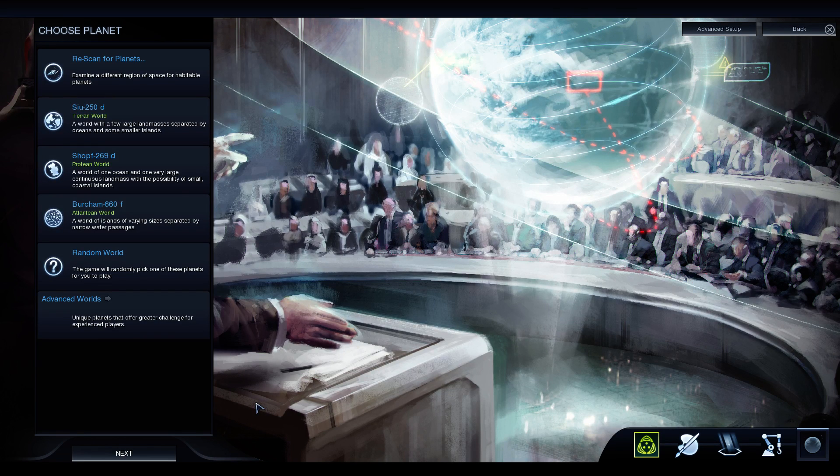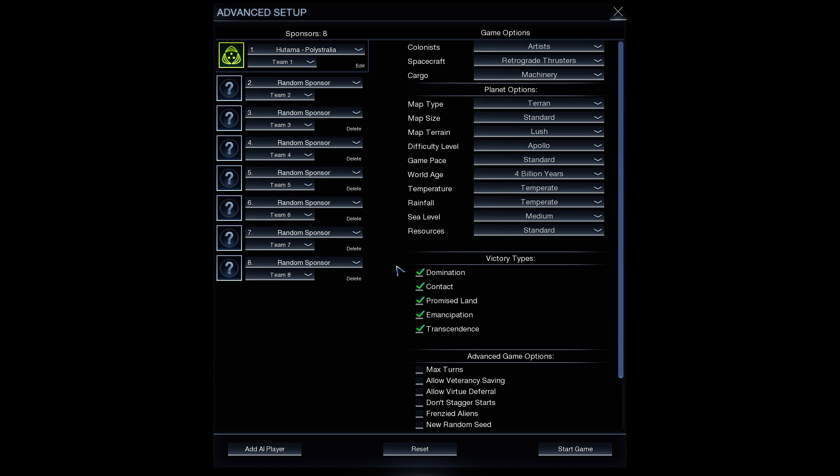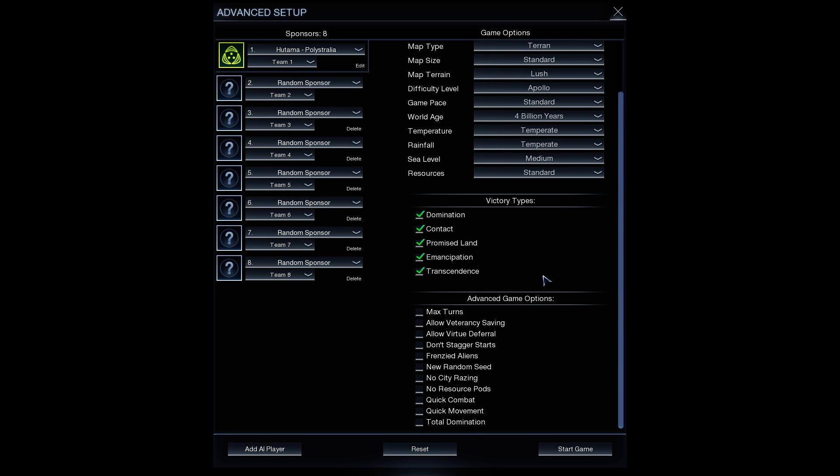Now choosing a planet — we could go random, but we don't want an Atlantean world (that's islands). We want a Terran world with continents, so probably CU 250D. Looking at the advanced setup options: our choices are PolyAustralia, Artists, Retrograde Thrusters and Machinery, Map Type Terran, Lush, Apollo difficulty, Standard size and speed — all of that can be default. And for the first time ever in a live stream or video recording, we will not be using Quick Combat or Quick Movement, since the game is totally new and we haven't seen the animations before — so we'll leave those on.